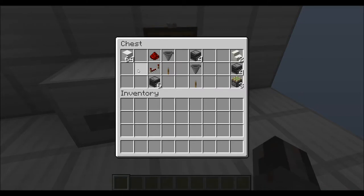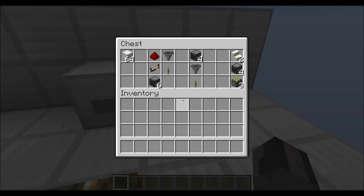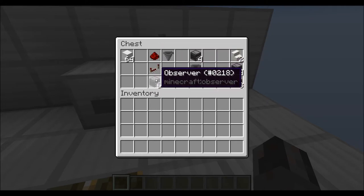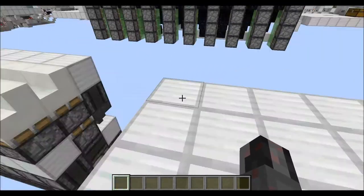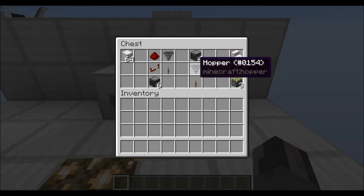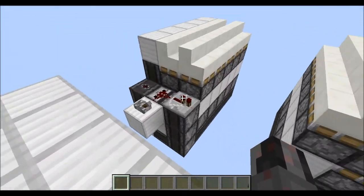You will need of course some building blocks. Then for this version with the extra control module, you will need one redstone dust, one repeater, six observers, one hopper, and a lever as an input. Instead, for this version here, you will need an additional four observers, one hopper, and a lever. So this version is a bit cheaper than this one here.